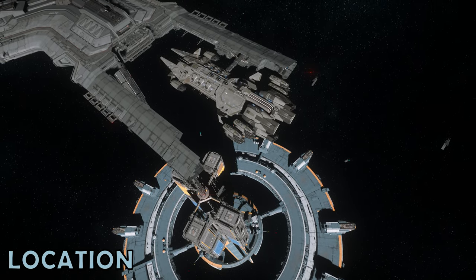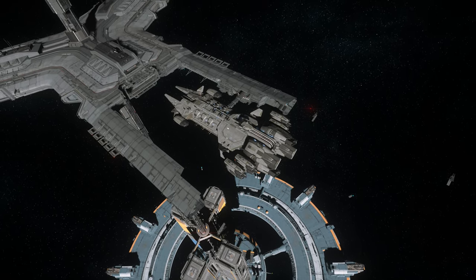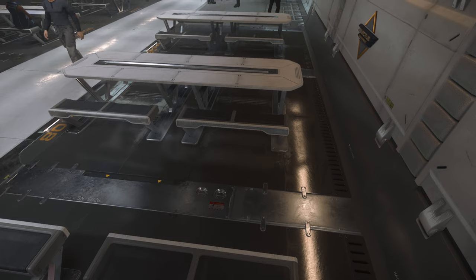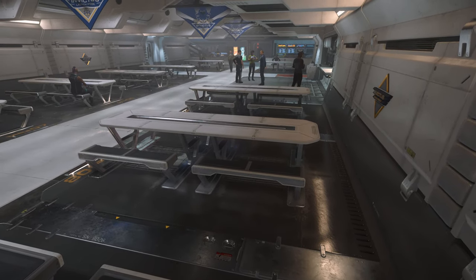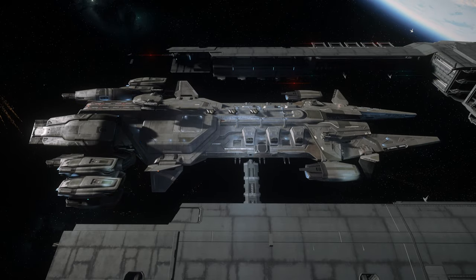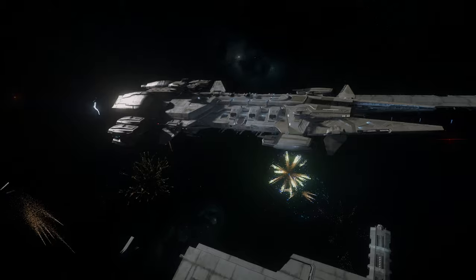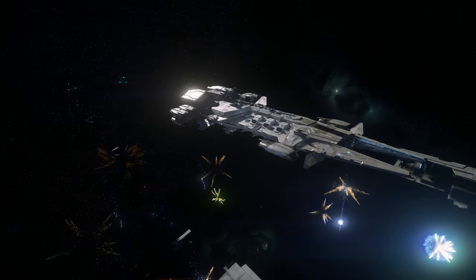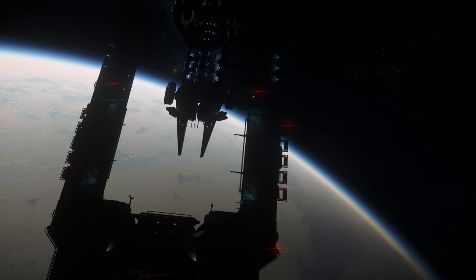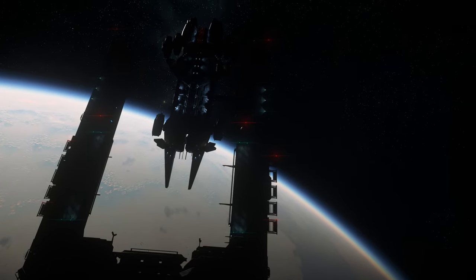For one week only, during the Invictus celebrations, you'll find the UEES Warhammer docked to either Bajini Point, Everest Harbour, or Port Tresla, via the new docking port technology. If you're lucky enough to be watching this video whilst the event is running, you will be able to track the position of the fleet via your mobiglass, or alternatively look at any number of the displays in game to find out where the ship currently is, and which docking port to go to.